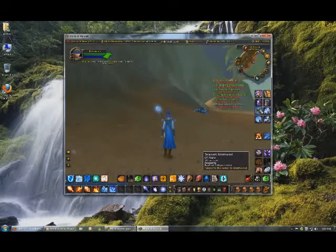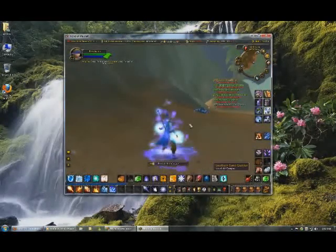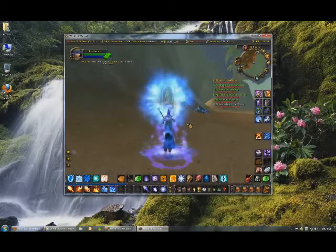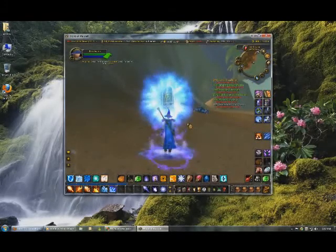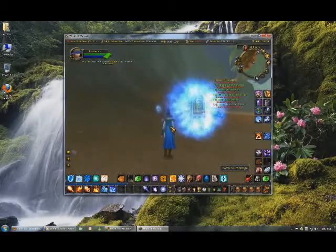A unique ability that a mage has is that they can create portals to certain places. I created a portal to Ironforge as a demonstration.